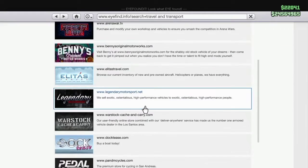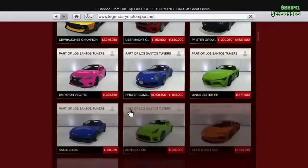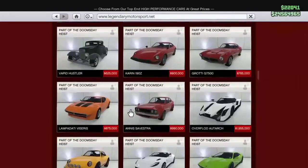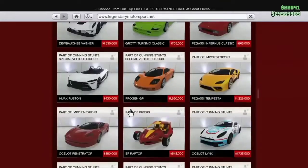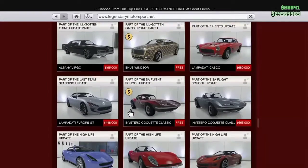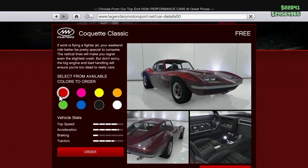Okay boys, so first thing you need to do is head on over to Legendary Motorsport, go to Tudor, and it's going to be way at the bottom. This thing is all the way down here for a reason, because it is an old vehicle in the game. It's coming in free for me — it might cost a little bit for you, probably like $20,000 or something.